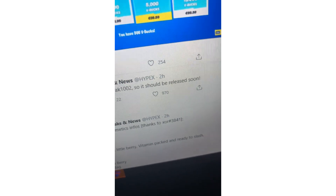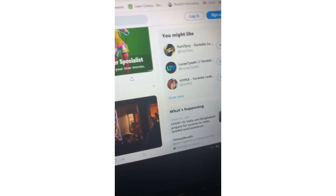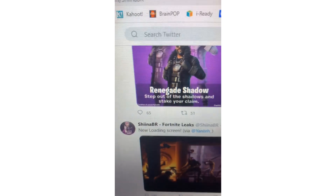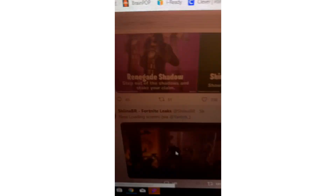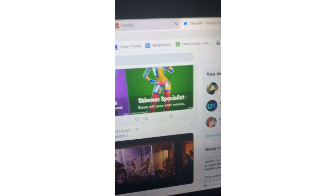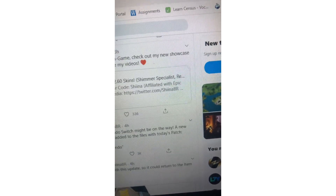That's it for HypeX. Now moving on to Chyna Brown — all these leaks will be in the link description. There's a new loading screen, and it looks pretty cool: you can see the henchmen seemingly fighting something, which is actually really cool.